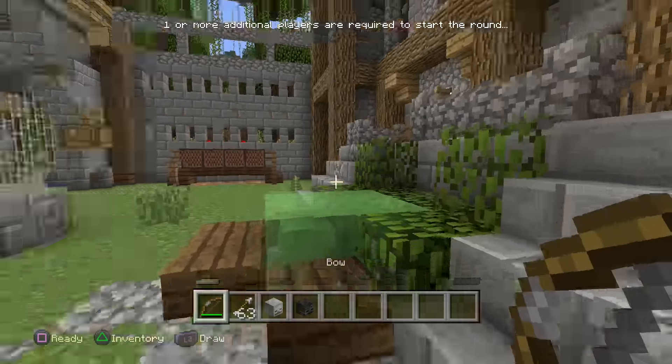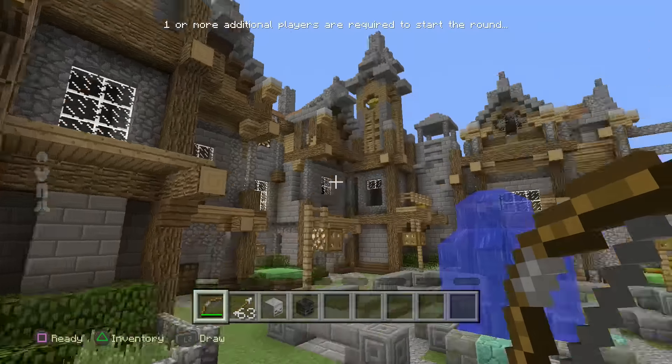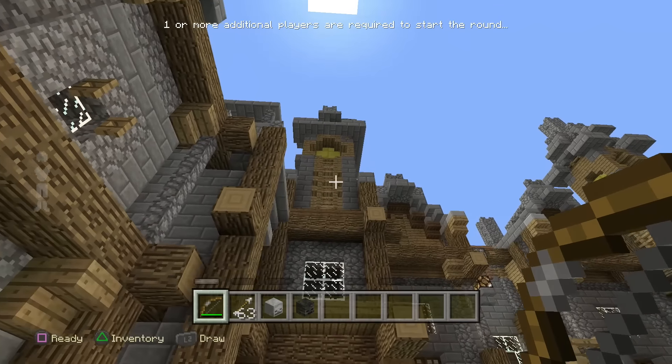Shoot that button with the bow and arrow and — voila — it's going to give us a wither skeleton skull, which is absolutely incredible. How easy are these to get? You always thought they were difficult, and some of them are a little bit more difficult, but these ones right off the bat are super easy. So there we have the wither skeleton skull and the normal skeleton skull.